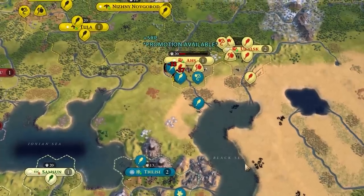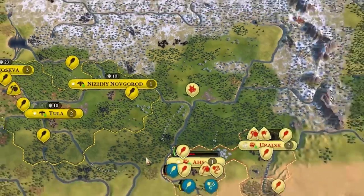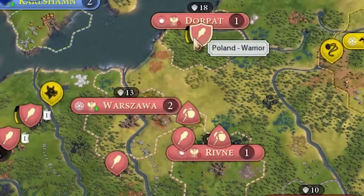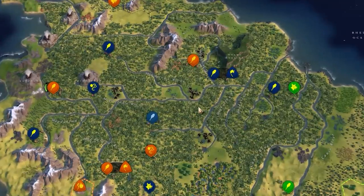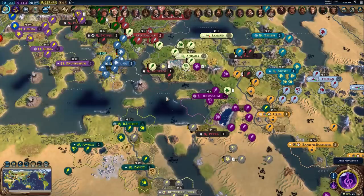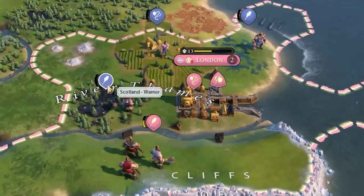Georgia is moving all the way up here, maybe taking something from the Scythians. Russia's looking good now since those two are distracted over there. I've got to watch Poland — maybe Poland won't be dead by turn 80. Grand Columbia is moving down towards Brazil, going deep into the Amazon rainforest. Forward settling by Arabia is going to piss off both Egypt and Nubia. Whole lot of cities revolting — it's happening kind of everywhere now. It looks like London is going to hold on.